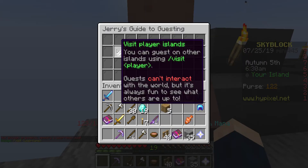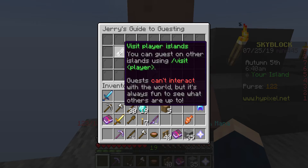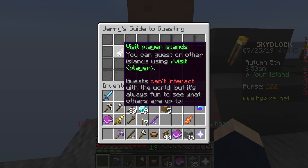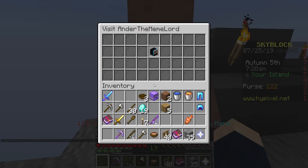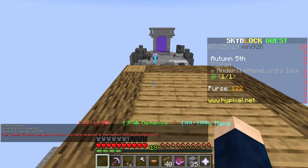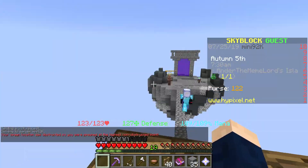You need to go to your little Jerry guy over there and allow me to visit. Guests can't interact with the world but it's always fun to see what others are up to. Access and permissions, and then do the saddle. Or we could just do friends because I'm fun — nope. Hmm, I wonder who it could be. Highest — oh, I saw it on top of your house! Look at that, do you like my house?